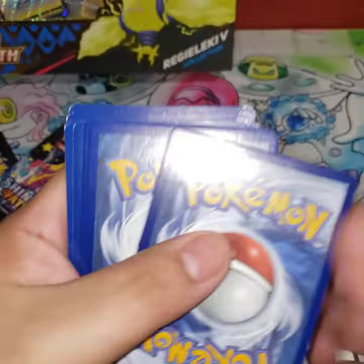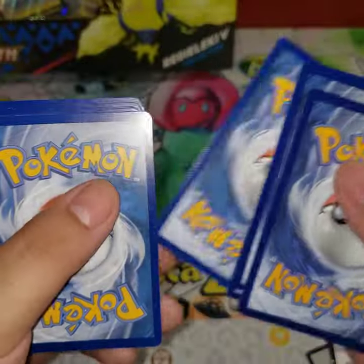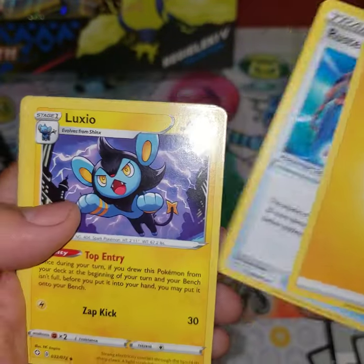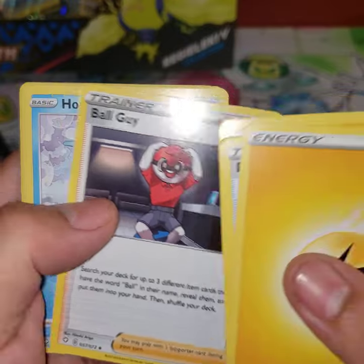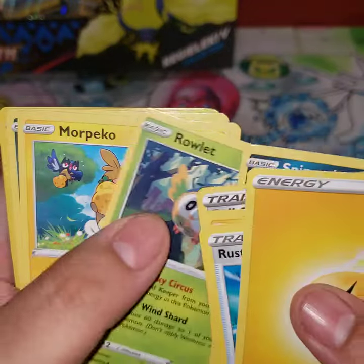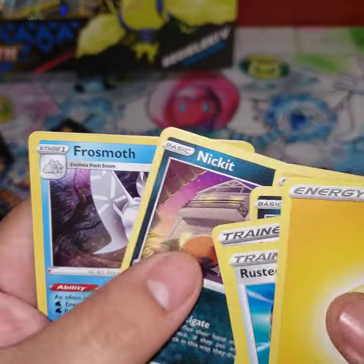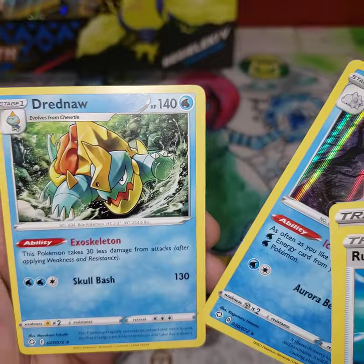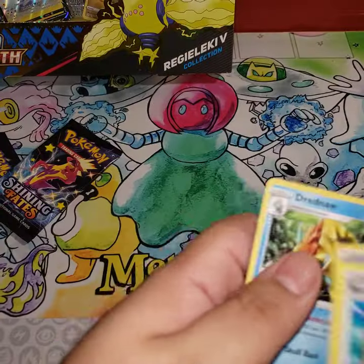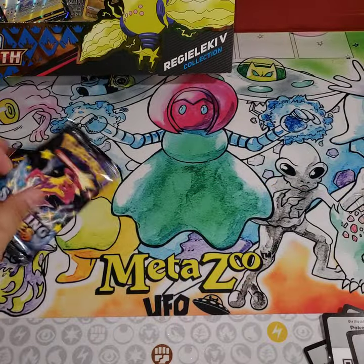There's a gold card. One, two, three, four — gonna say fighting energy. Oh it's lightning again. I wanted to say Rusted Sword — Luxio, Ball Guy, Horsea, Spinarak, Rowlet, Morpeko, Naganadel, Frost Moth non-holo, Dreadnaw. Frost Moth — very nice.